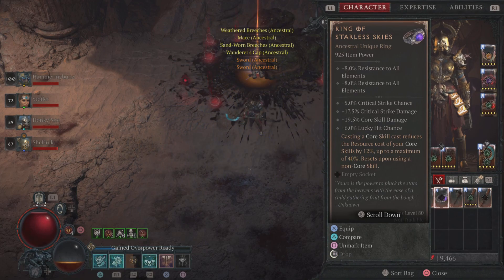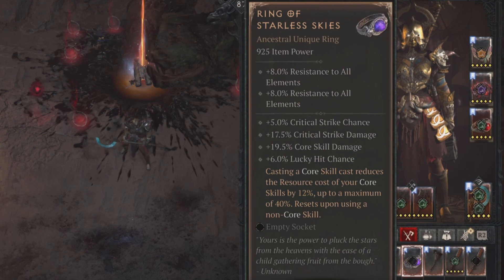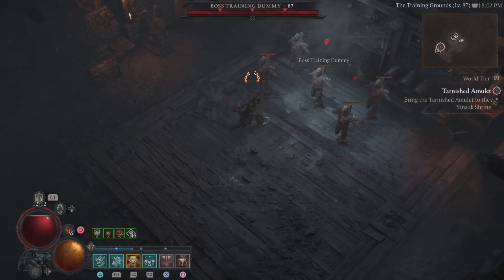Here it is — the Ring of the Starless Skies. It has resistance to all elements, critical strike chance, critical strike damage, core skill damage, and lucky hit chance. What makes it unique: casting a core skill reduces the resource cost of your core skills by 12%, up to a maximum of 40%, but it resets upon using a non-core skill.